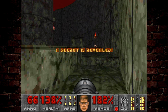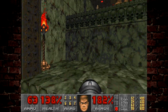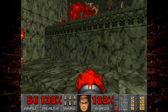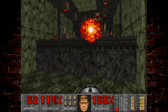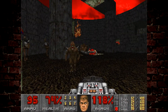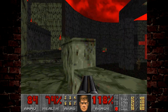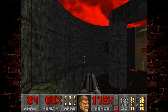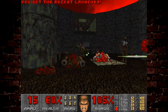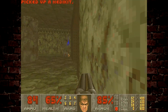This is the boss room — say hello to the Icon of Sin. There are some enemies already here that we need to get rid of. I want to clear these barons as quickly as possible because we're going to need to get up there to shoot into the head of the Icon of Sin. I'm just clearing out enemies as quickly as I can — you may end up dying here. Making good use of the BFG, and I'll grab the health packs.